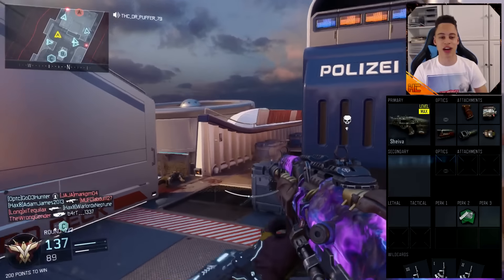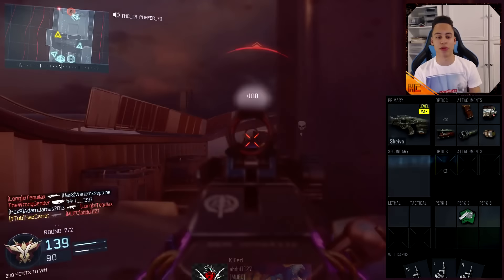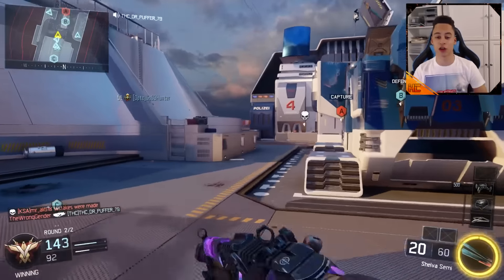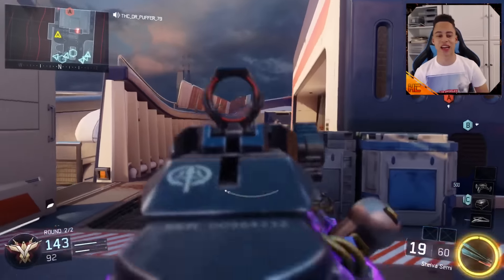The MX Grand actually has a really quick rate of fire — you can basically spam it with your trigger. It's a lot faster than the Shiva, so with Rapid Fire the Shiva kind of nearly gets up to it. The MX Grand is still probably slightly quicker fire rate, but Rapid Fire on the Shiva makes it pretty close.